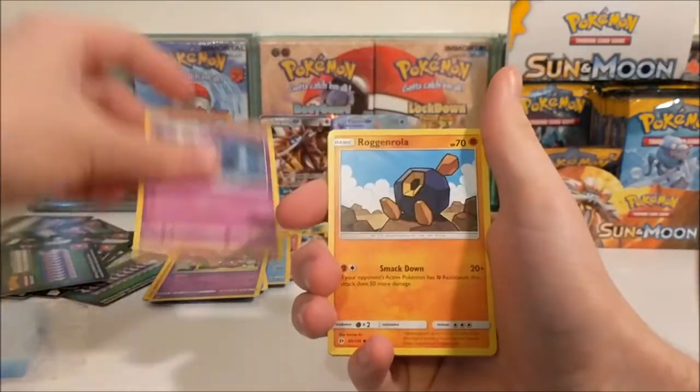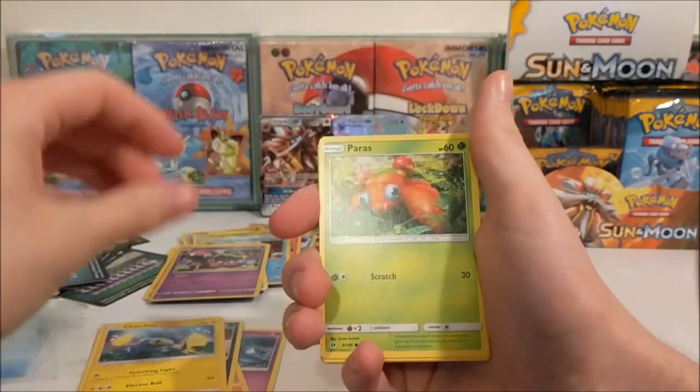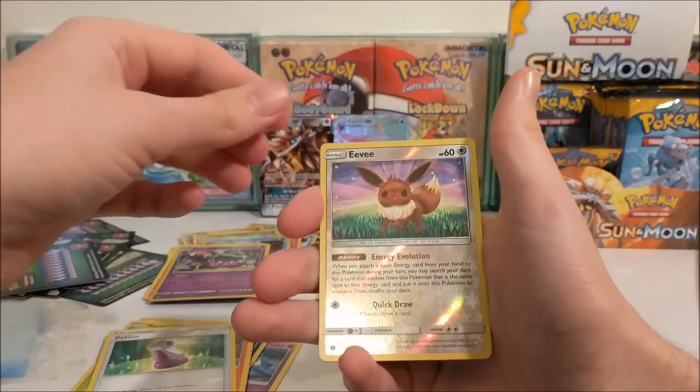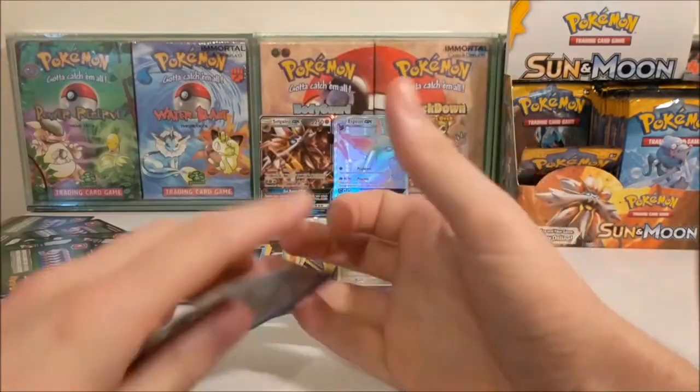So we've got a Marini, Roggenrola, Alolan Rattata, Chinchow, Paras, Darkness Energy, Poison Barb, Turtonator, Potion, Eevee Reverse - and Eevee is always nice to get - and a regular rare Clawitzer.